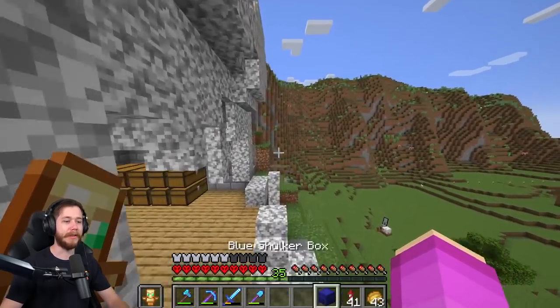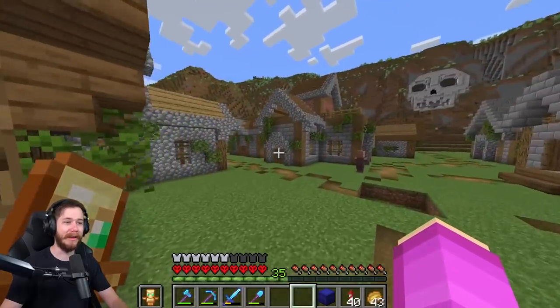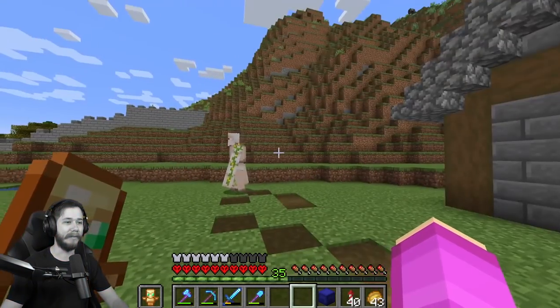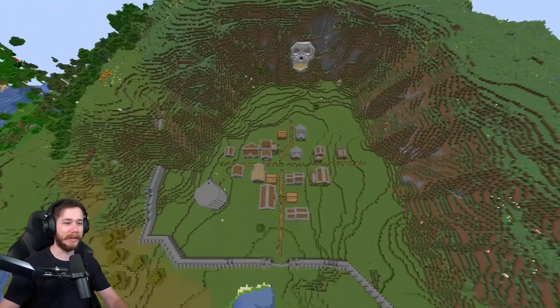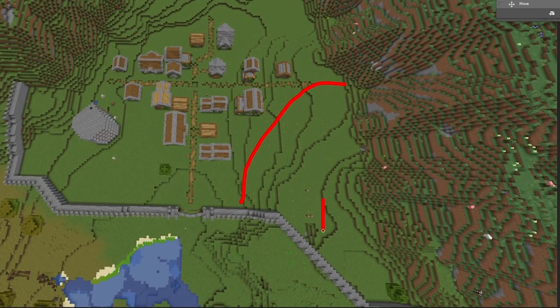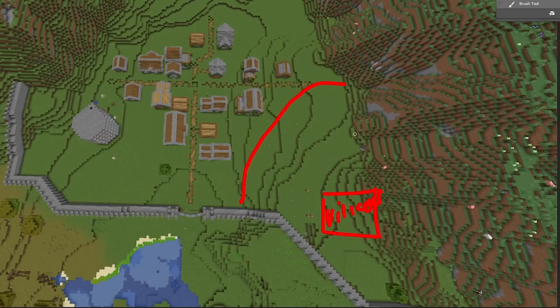We're going to be building up a villager farm so we can have as many villagers as we want in this kingdom. If you missed the last video, we built up this beautiful kingdom. For some reason all the iron golems are sitting over here next to the potato farm. Either way, we're not talking about the potato farm today — we're talking about the villager breeder. Let me fly up here and give you an overview of what's happening in this kingdom.